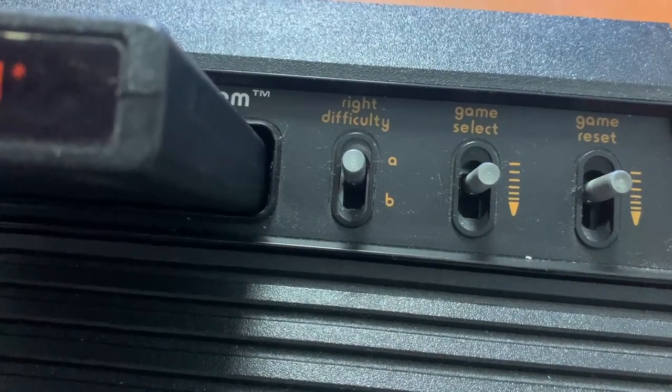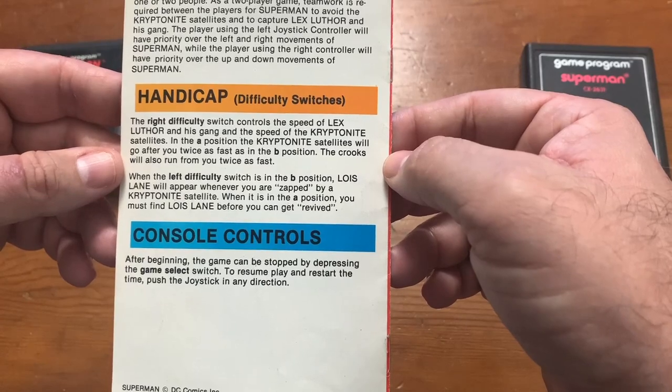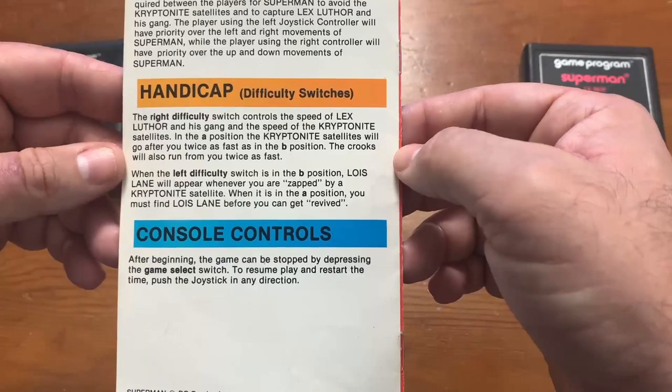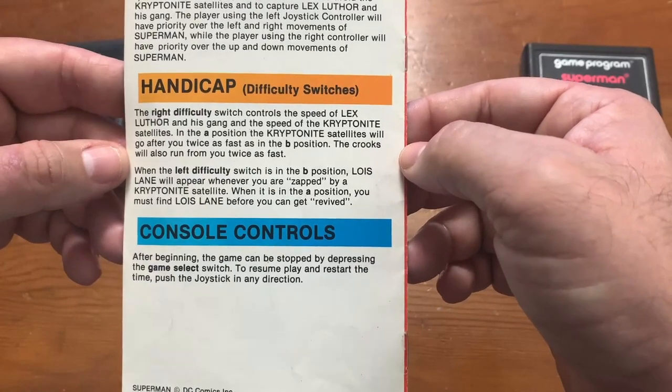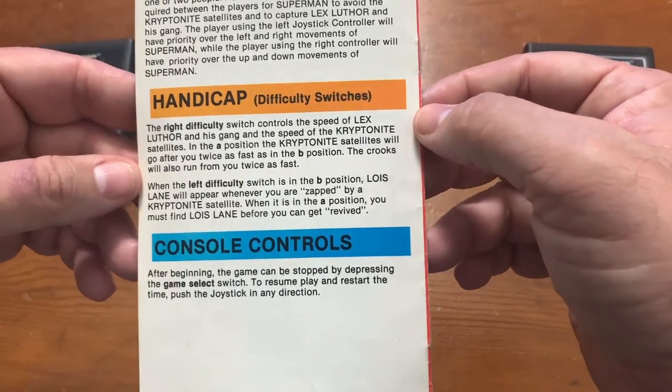When the right difficulty switch is in the A position, the Kryptonite satellites will go after you quicker and the crooks will run away faster. When the left difficulty is in the A position, Lois Lane is a little bit harder to find. But if it's in the B position, she just automatically appears on the screen, which is kind of the way I like to play it.